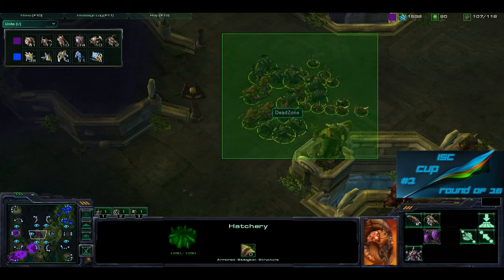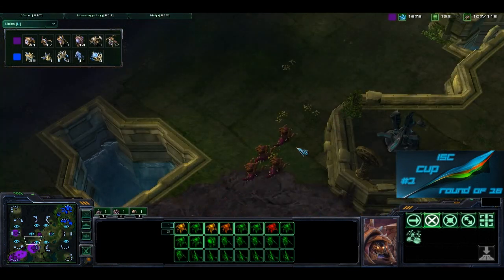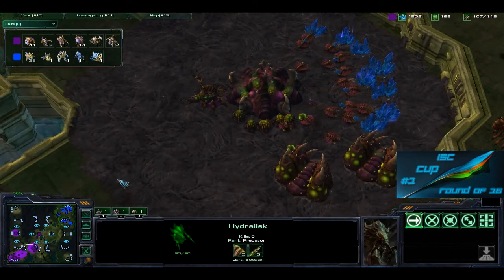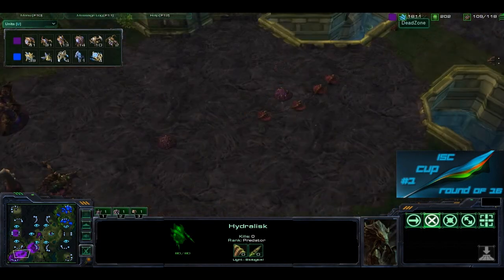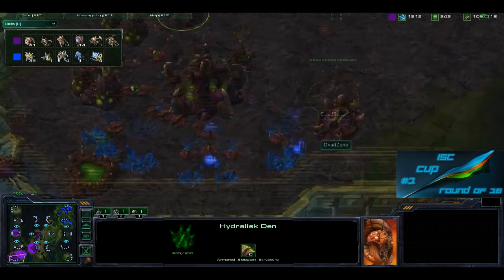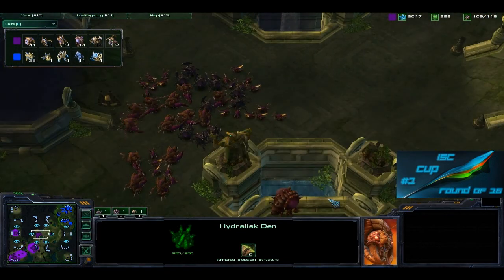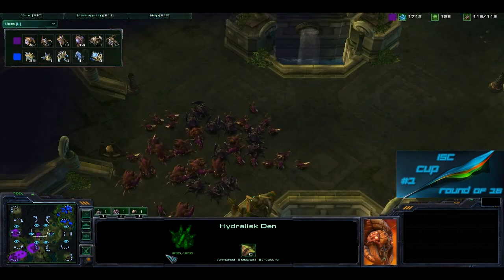Dead Zone has a nice little mass of units but he needs to spread the creep. As we'll see, as soon as units hit the non-creep area they slow down a lot. You can get an upgrade to speed them up a little bit, but they still slow down significantly. Right now there are only one or two creep tumors — plenty more should be dropped. On large maps like this as a Zerg player, you've got to spread creep so you can see what's happening when your enemy tries to move in on you.